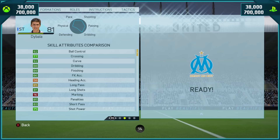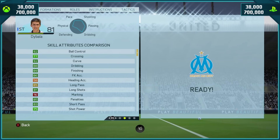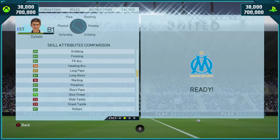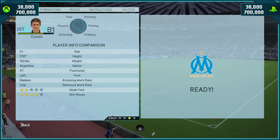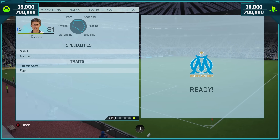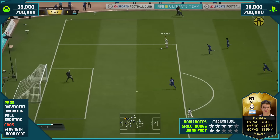Skill attributes: great ball control, great curve, 88 dribbling, 89 finishing. In front of goal he is deadly on the stronger left foot. You're going to see some goals with his right foot, but they were basically tap-ins from range. If you take a long shot with his right foot, it scoops the ball.